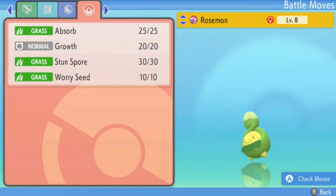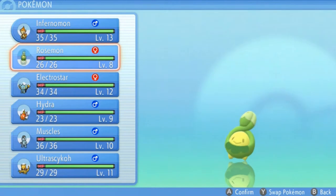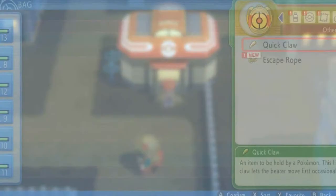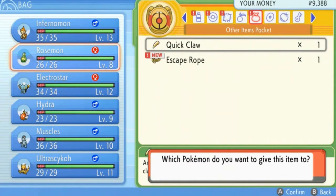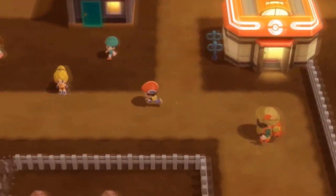Badu already has the moves I need: absorb, growth, stun spore, and worry seed. Some of these Pokemon are for backup — Inferno Mon can take care of itself, but my goal is to use power-up punch as often as possible for one-hit KOs. Muscles and Rosemond are there for backup support. Just in case, I'm going to give this Quick Claw to Rosemond because it's not going to be the fastest Pokemon just yet. Alright, let's start battling — we need to get badges!